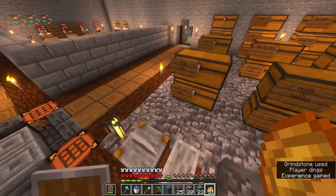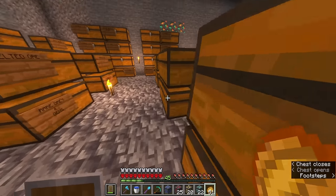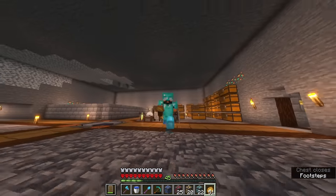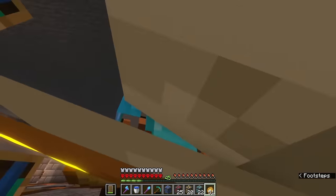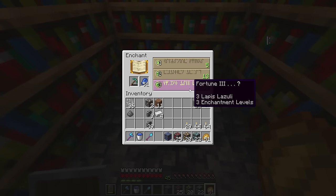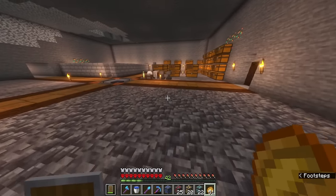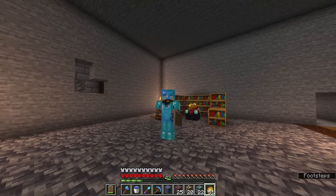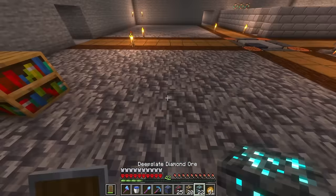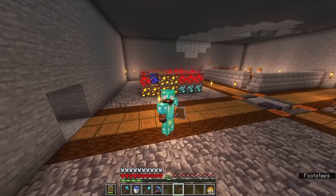I think I'll go ahead and disenchant the pickaxe and try to get a better enchant. Now that we've got an almost fully kitted-out bookcase area, I'm hoping we can get a Fortune III pickaxe — and that's exactly what we're after. So we got exactly what we want; now all we have to do is place down the ore and mine it up.